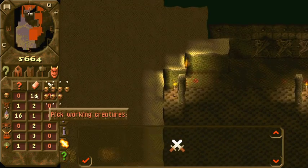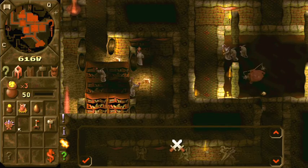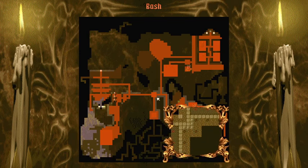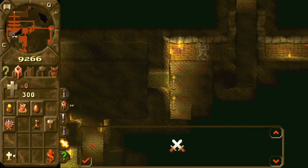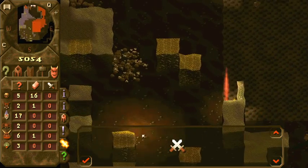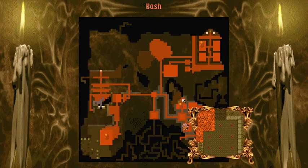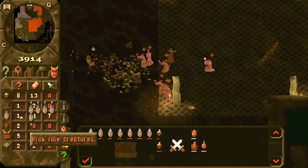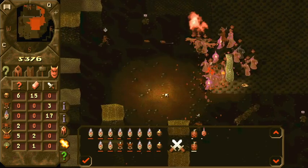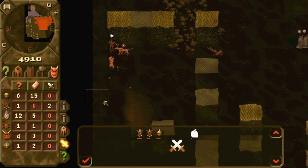You don't give your imps any more jobs. I still don't have a bloody graveyard. Your library is too small. A new room has been researched. You have tunneled into a new area. I'm stubborn about not wanting to expand my library. Level seven.